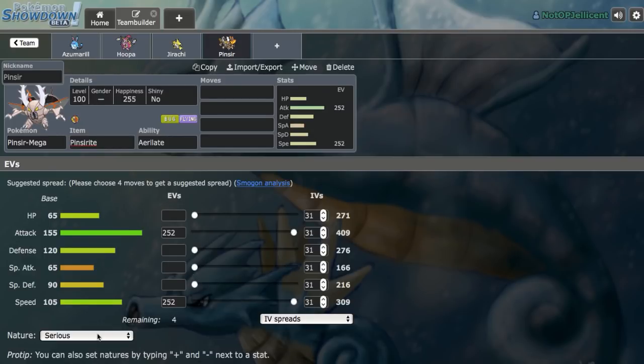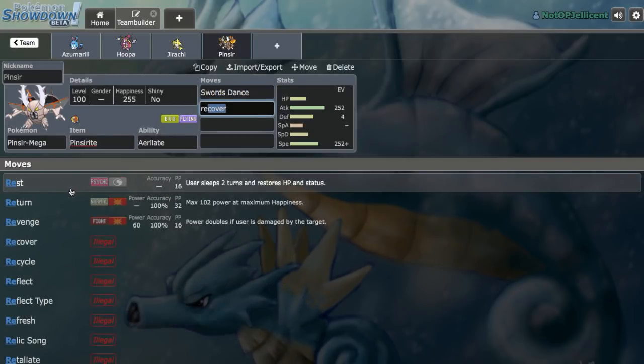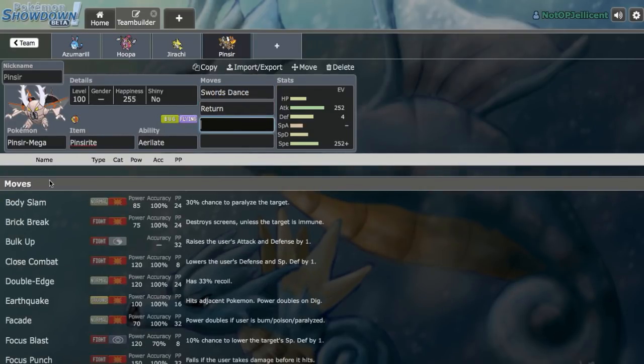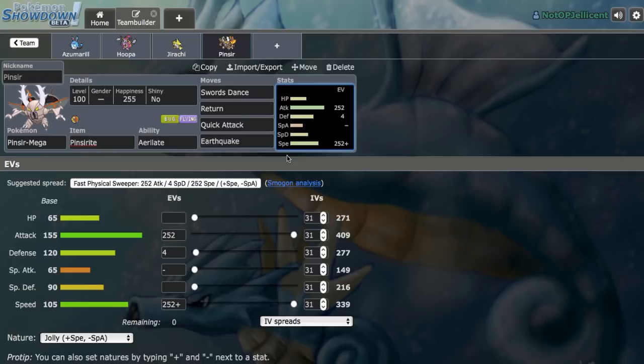Let's run the max Speed, max Attack set with Swords Dance and three attacks: Swords Dance, Return, Quick Attack, and Earthquake. Earthquake's a good middle ground — it can wallbreak stuff like Tyranitar and break through Heatran, which I think is the better option overall. That's definitely very good.